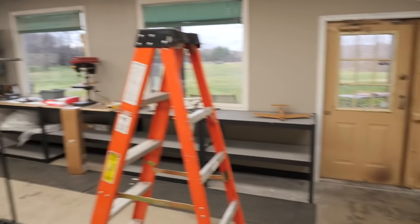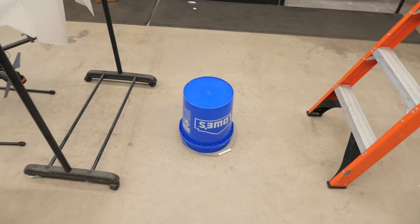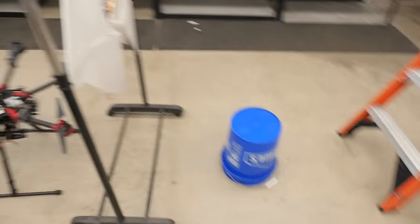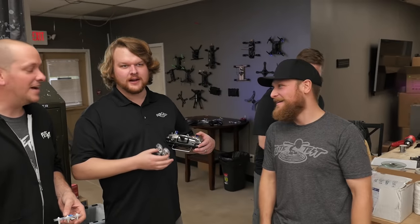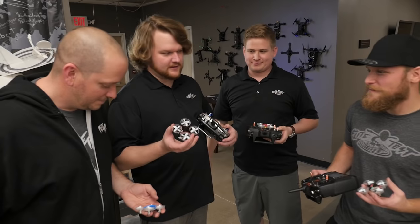We set up a little obstacle course here, and this is something you can do in your house with common materials. We have a ladder, a Lowe's bucket — you can land on that, it's a nice landing pad. We have a TGI S900, a Bushwhacker, a Firecopter, and a Hunger Games Depron thing that Peter made. Another really good thing is the shelving — if you have open shelving like that, it's a lot of fun to fly through. All right, let's fire these up!